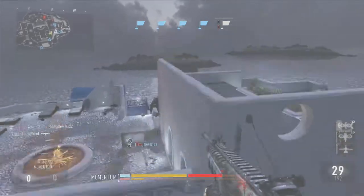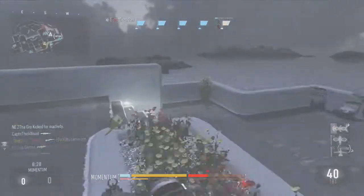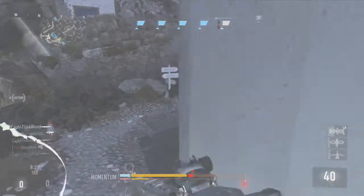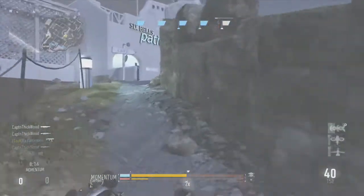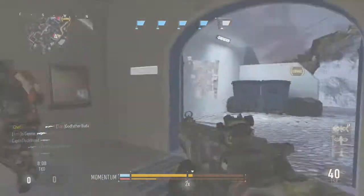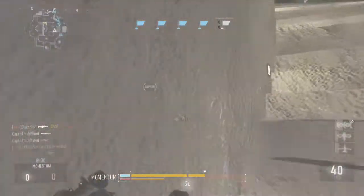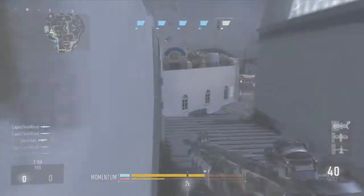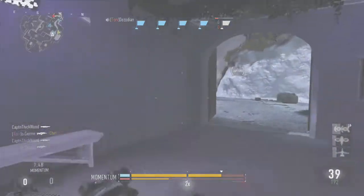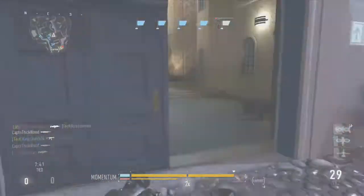Speaking of sniping, I want to hear your guys' opinions on something. A lot of snipers and trickshotters play claw — I believe that's what it's called — where you put your index finger on the A button and your middle finger on the trigger. A friend of mine told me he plays claw and says it makes Advanced Warfare a lot easier because you can jump and aim and move at the same time. Let me know in the comments if playing claw actually makes much of a difference, because if it does I might actually learn to play claw.